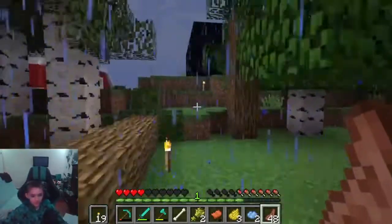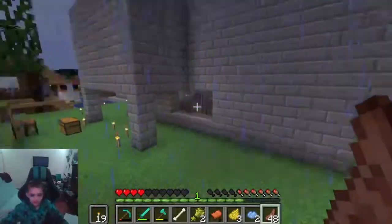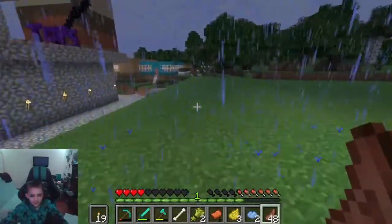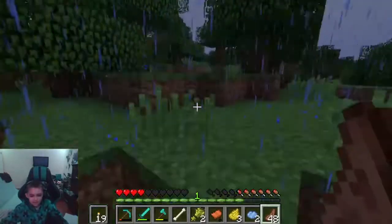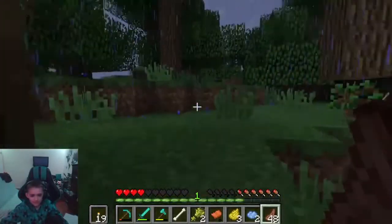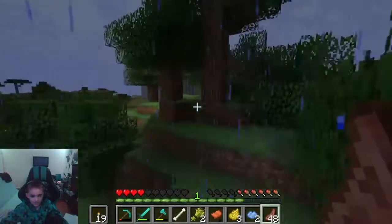We have to continue our mission going through the rain. Oh look — this is day 152, still trying to find a horse. Day 622 — still haven't found any horse, and it's really really raining. Oh my god, is that a horse? No, that's just a sheep. Will we ever find a horse?